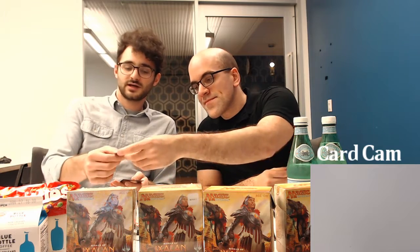Colossal Dreadmaw — a six-drop reprint I just don't understand why we're seeing again. I'd love to see a different six-drop dino that does something different, maybe with an enrage trigger. I don't want to see Colossal Dreadmaw again — it's a mediocre card and I don't understand the reprint. Kitesail Corsair — a two-drop, two-one with flying as long as it's attacking. This is really just to get early damage in on your opponent. Can't block other flyers so it's limited there, but good to get in early damage especially when opponents don't have anything to answer flyers.